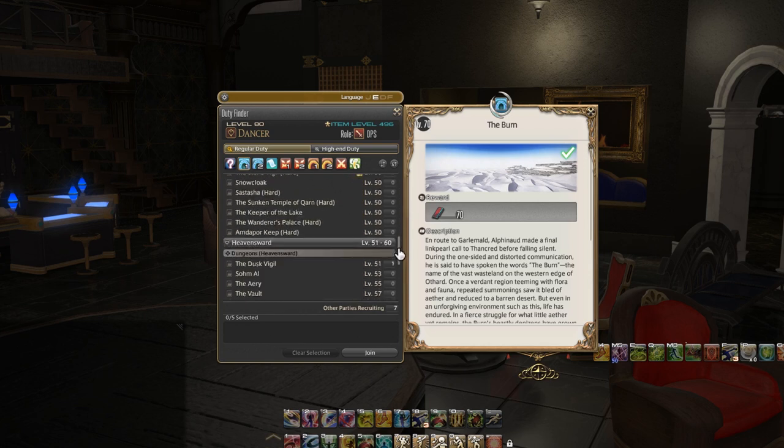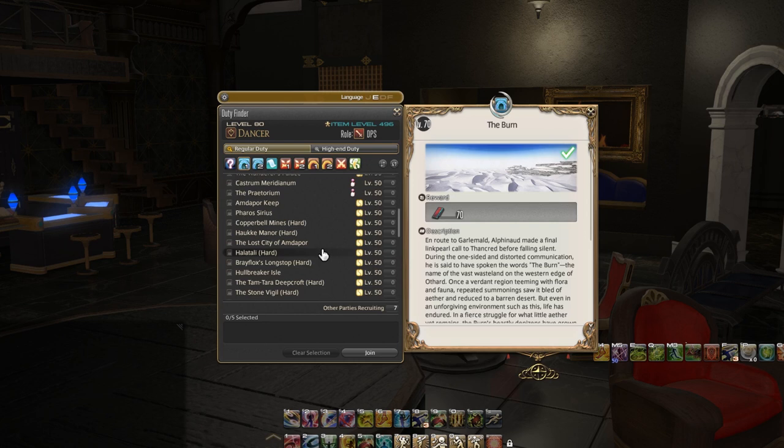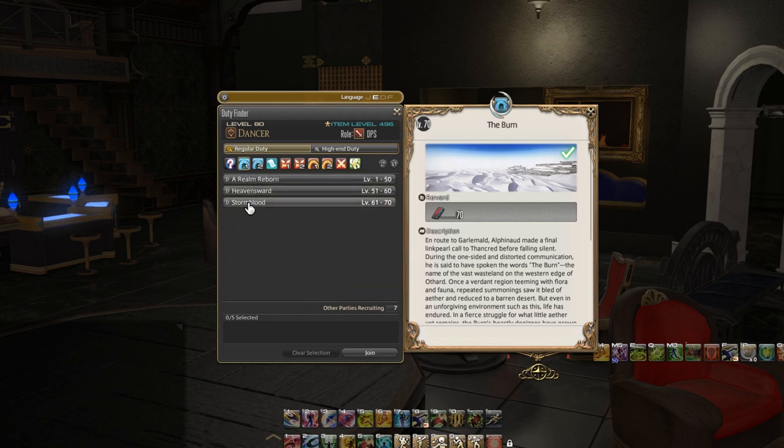Basically you have lots of different options for leveling up, and truly this I think is one of the things that separates Final Fantasy 14 from a lot of other MMORPGs — just the raw diversity of what you get. It's like you are getting expansions worth of content from 1 to 50, then expansions worth from 50 to 60, then expansions worth from 60 to 70, and honestly it's really good stuff.